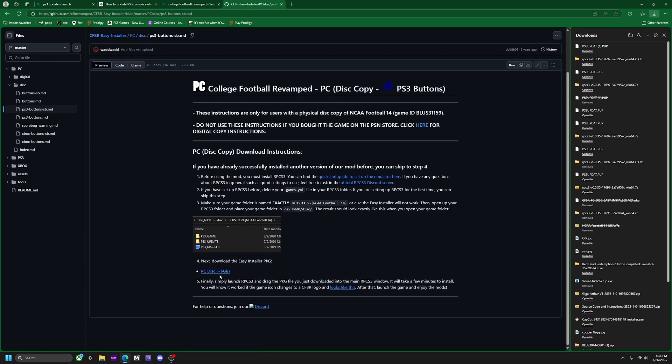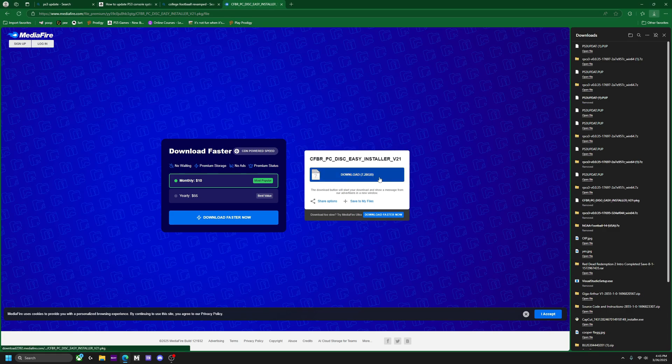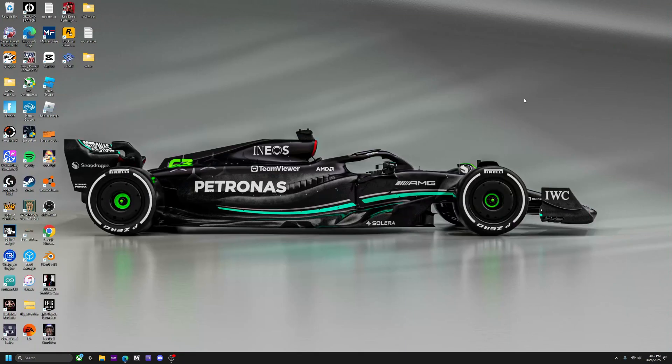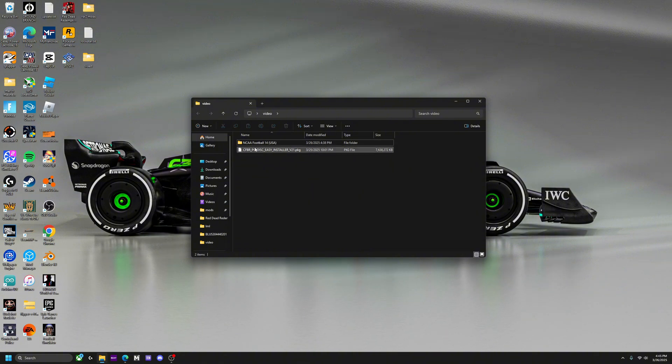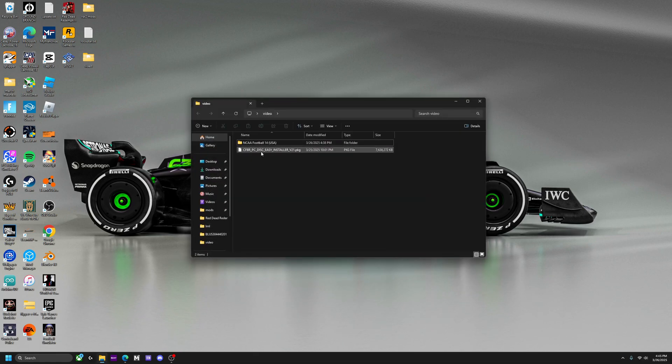After you're done with your options, it's about six gigabytes. Click here and it'll lead you to the download. Since it's so big and I didn't want to waste your time, I pre-downloaded it. Once you install it, it'll be in your downloads section and it'll be called cfbr-pc-disk-easy-installer-v21.pkg.